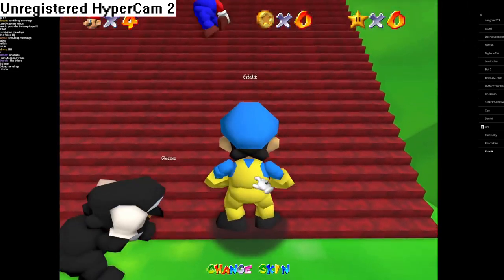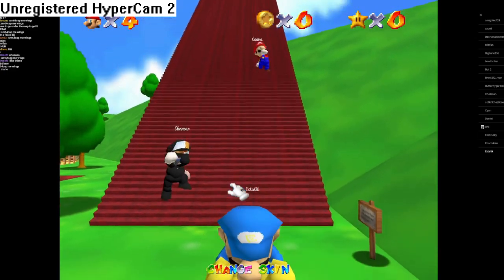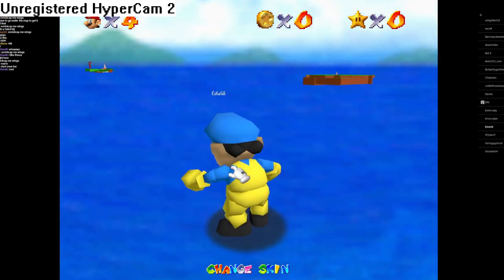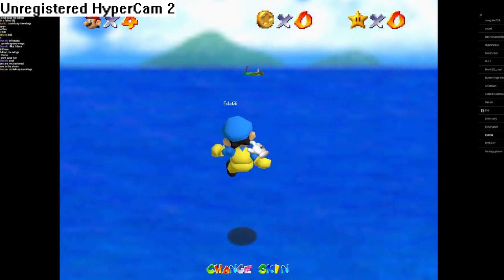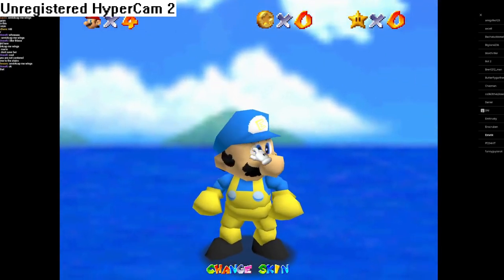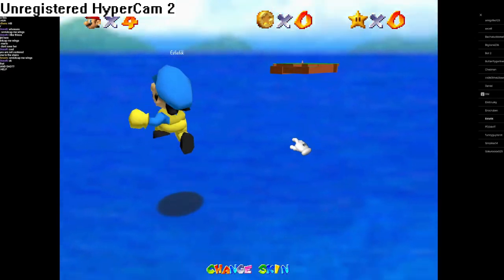Once you do that, you want to come up here, long jump, and then hold shift and space while walking towards the stairs. Shift and space in this version of Mario 64 makes you do a full jump, which isn't accurate to the actual game, but it's not really an issue.